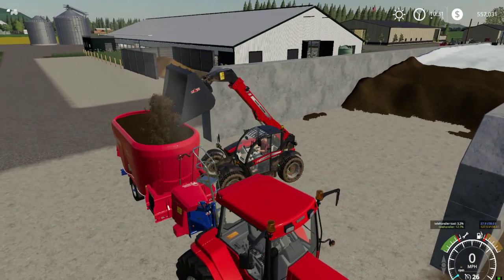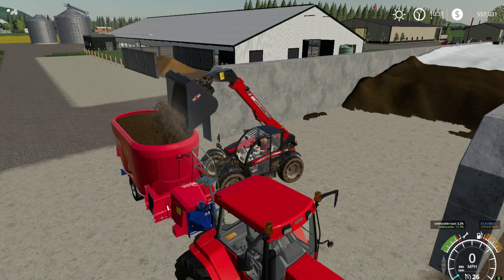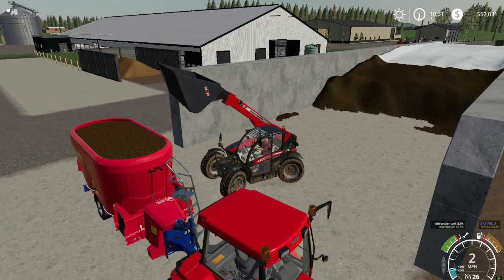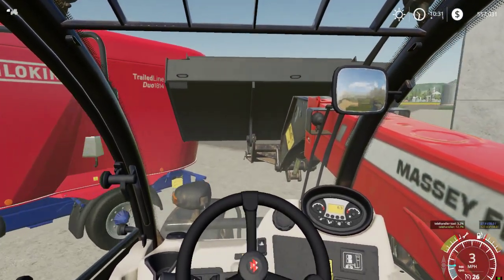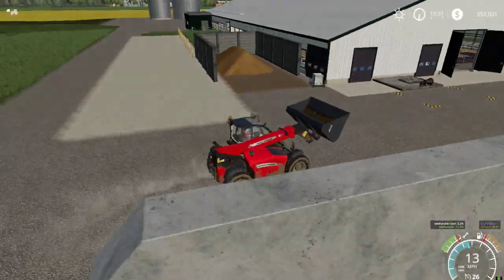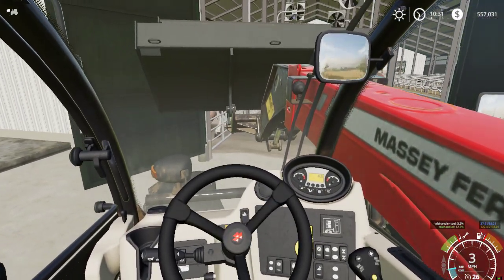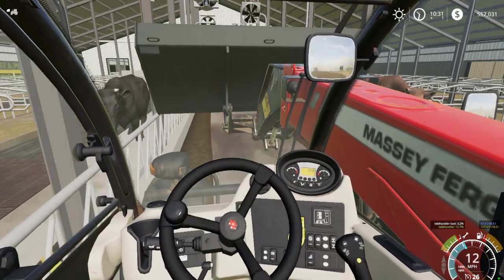We're just gonna put that into there like this, fill it up. And fill up the manure spreader and the slurry spreader, and put it in storage. Yeah, there's all the manure right there. We're gonna go in here like this and we're gonna drop off this silage here.